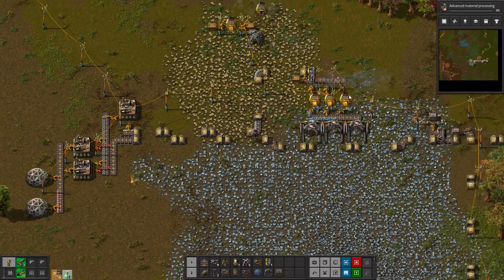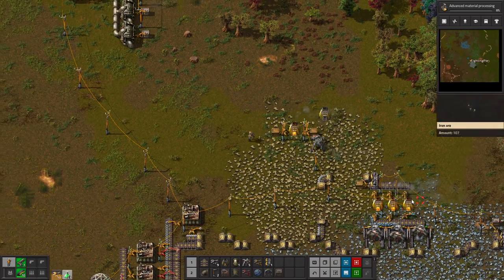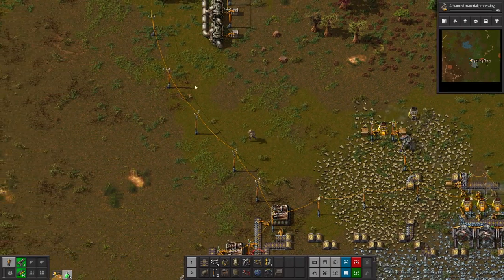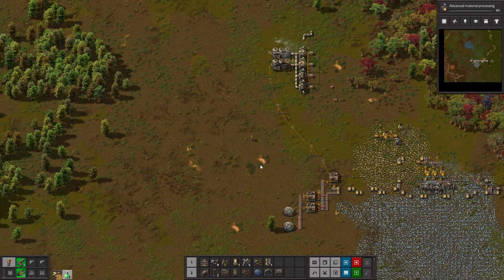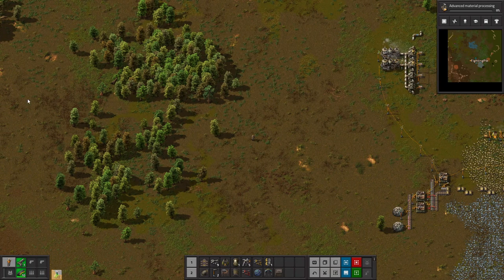All the ores from over here — this little setup — it's going to go away. All the ores are going to go from all these various places over to a smelting setup, and that's all going to get smelted. Then those materials are going to get set out on a giant belt, and little things will branch off from that to create science and all that good stuff.